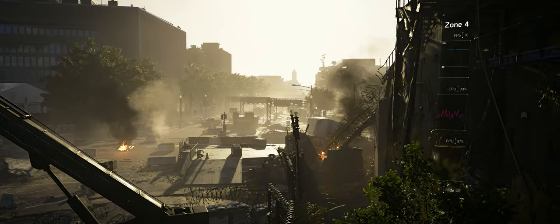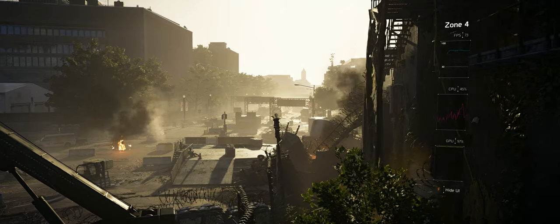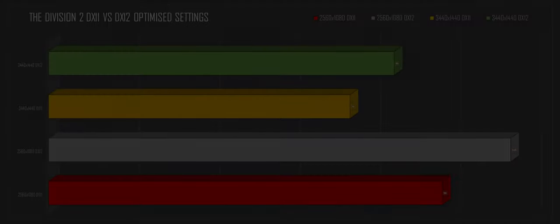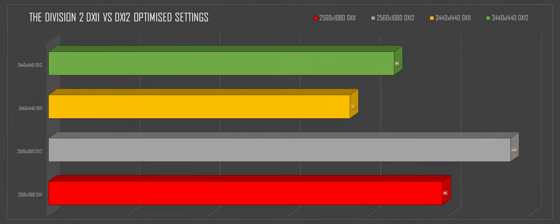Now some particularly interesting results: DX11 vs DX12. At 3440x1440, the DX12 result came in at 86 frames per second while DX11 only came in at 75 frames per second — a very big difference. This trend continued at 2560x1080, with DX12 coming in at 115 frames per second and DX11 only coming in at 98.